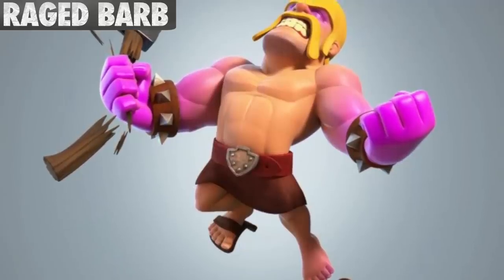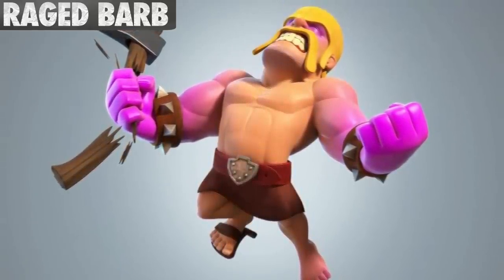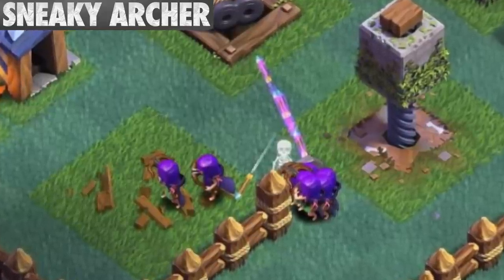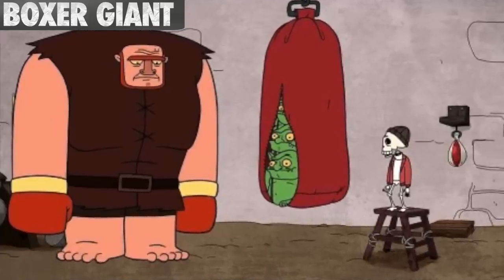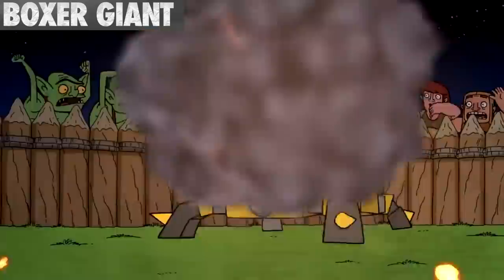Rage Barbarians are said to be enraged because they lost their swords, which is also the reason they use axes. Oddly enough, the Rage Barbarian does not have a shadow. The Sneaky Archer seems to be a mini version of the Archer Queen — both have crossbows and a very similar cloak ability. The design of the Boxer Giant was likely inspired by Lou the Giant from the Clash-O-Rama series in episode 1, when he was fighting against a level 10 cannon. That video was made before the builder base was announced.